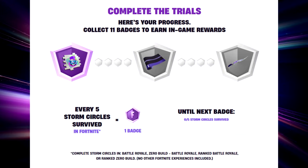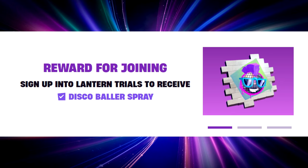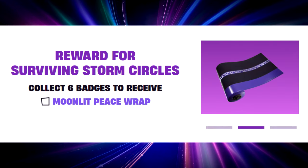It does say reward for joining and then the Disco Baller spray, so that's 100% confirmed — you get that instantly just for signing up. For getting six badges, which is 30 storm circles survived, you get the Moonlit Peace wrap, and that looks like it'll go great with the two lantern skins we just got. I heard it's reactive too.